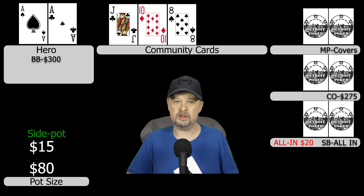The flop comes jack-ten-eight rainbow. Not the best flop for pocket aces in a pot with limp-callers, however I think a bet is in order. If we're somehow behind, I'm sure our opponents will let us know. I decide to bet $40.